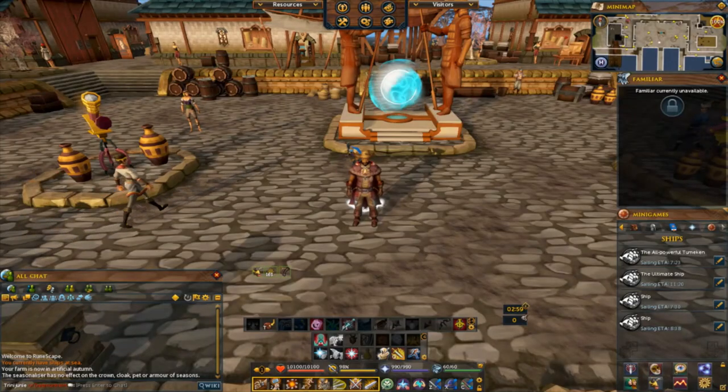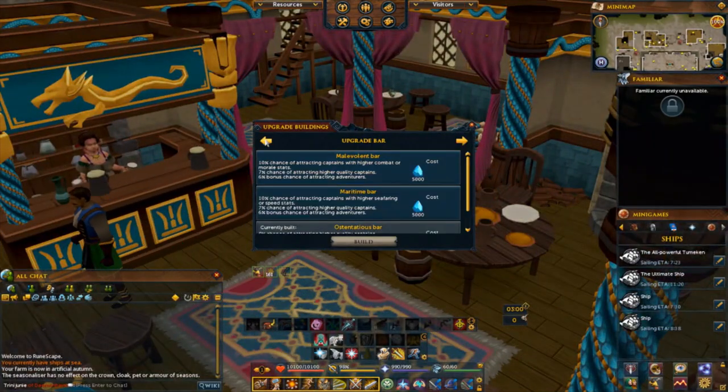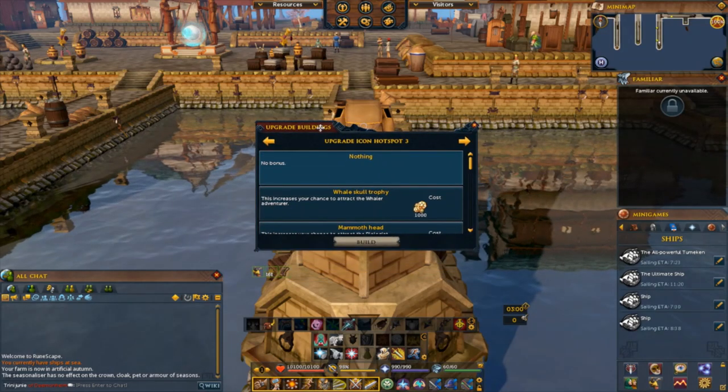Also to mention, if you want to get a specific adventurer to focus on a clue, you can also use the hotspots. You'll just go to upgrade buildings and you will start to change your hotspots into who you need to pick and who you want to choose for the clues.